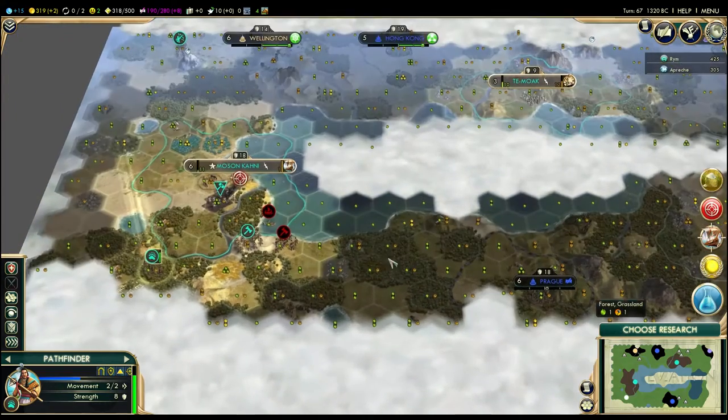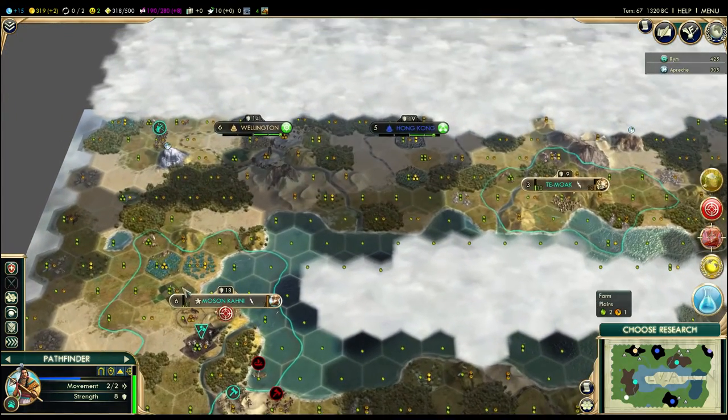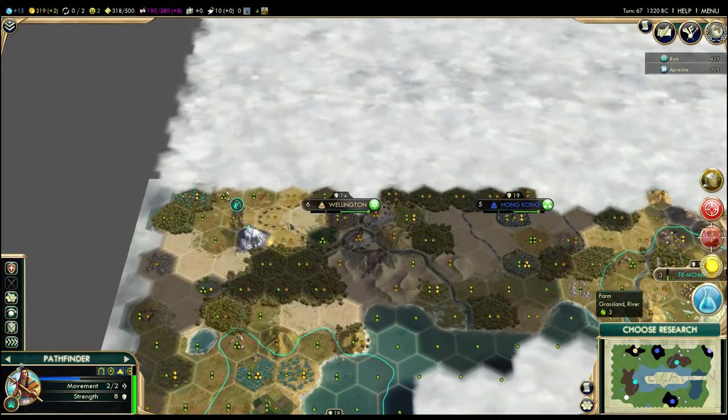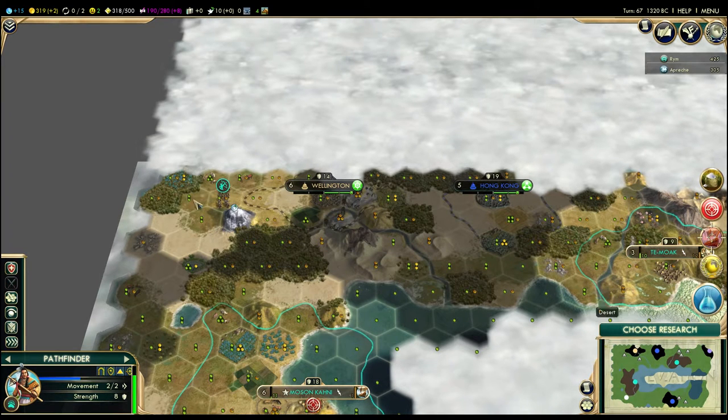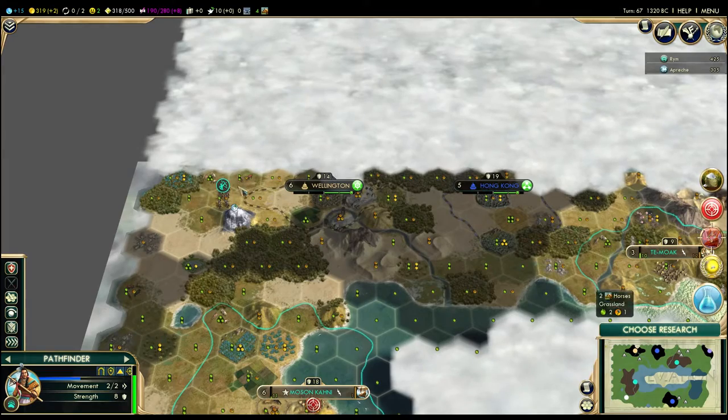I'll have a city here, I'll have a city here, and probably eventually still build a city here, or maybe conceivably one over there. The problem is Wellington, because Wellington's going to expand and get those horses, so unless I'd pushed this earlier in the game, there's no point in expanding up there.